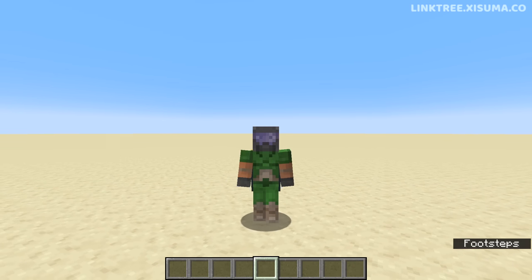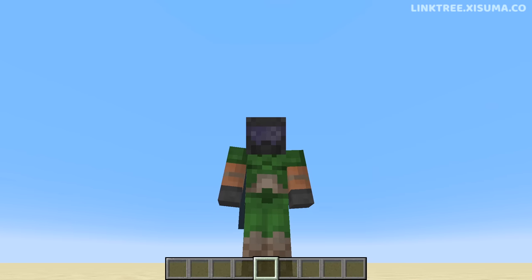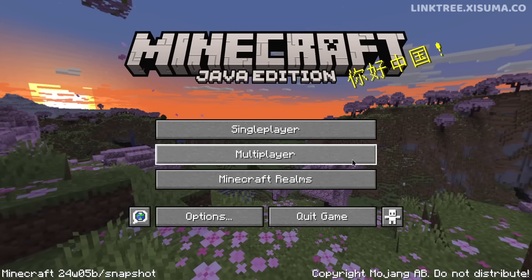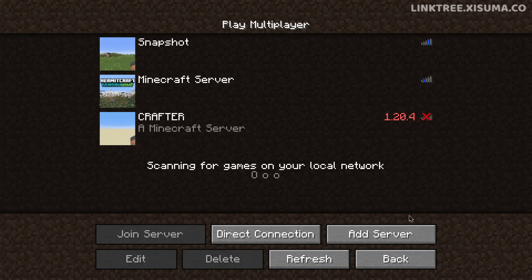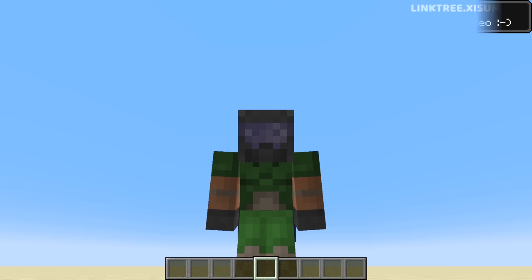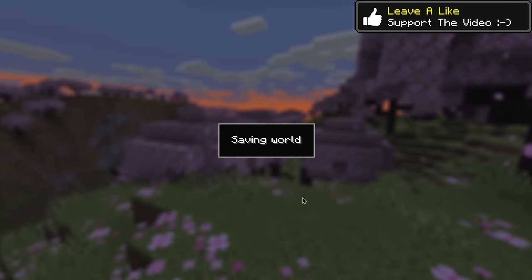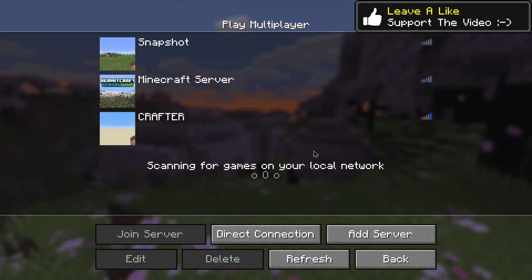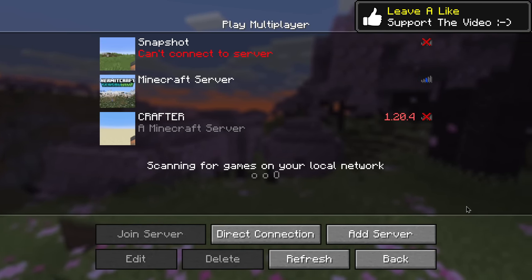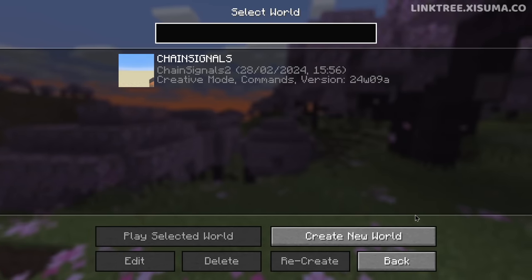Welcome to another Minecraft update video. It's snapshot 24w09a. I'm going to kick back to a previous snapshot to jog your memory and remind you of what these menu screens used to look like, because in this snapshot Minecraft gets its UI overhauled. I'm a big fan of these changes — when we go into a menu we get a darkened area, a blurred background, and it just looks a lot cleaner.